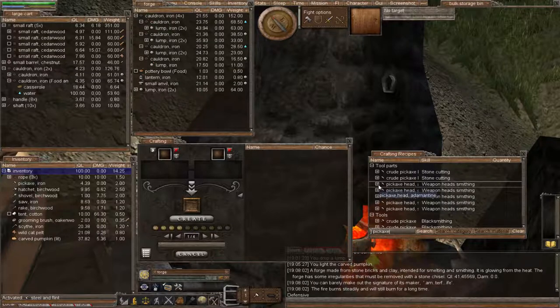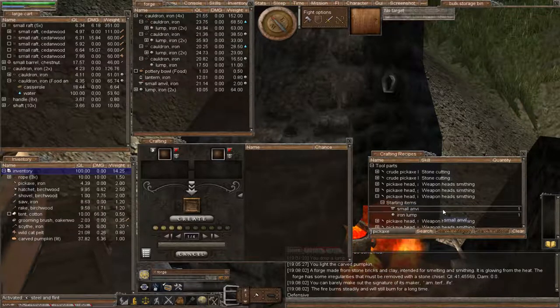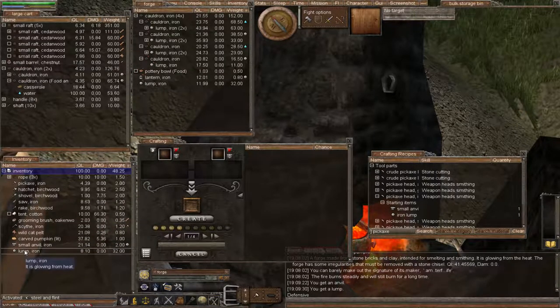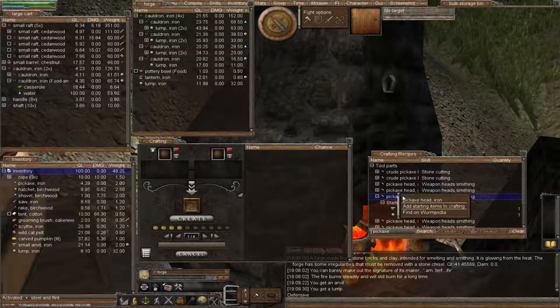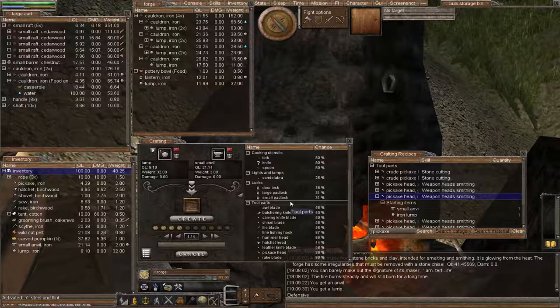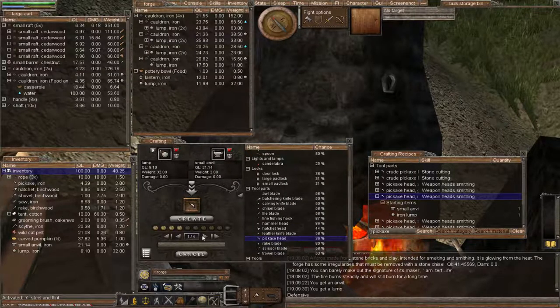We start by making a pickaxe head and we want iron, so we're going to need the small anvil and an iron lump. Remember, we will use a low quality iron lump — the lower quality lump we use, the lower quality the tool, which we can then improve our improving skill by imping it up. Let's add the iron pickaxe to the crafting window, choose the pickaxe head, and create one.